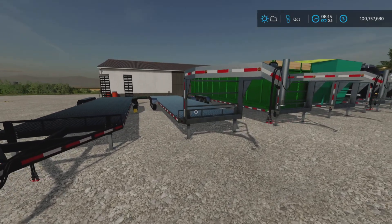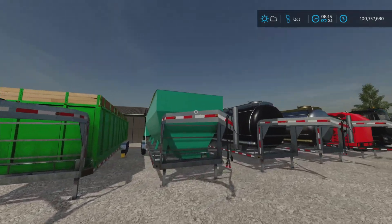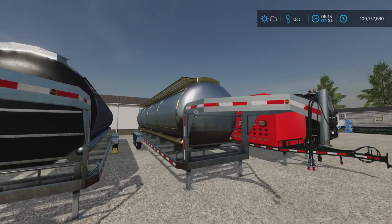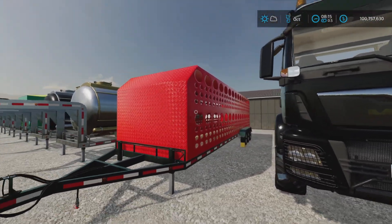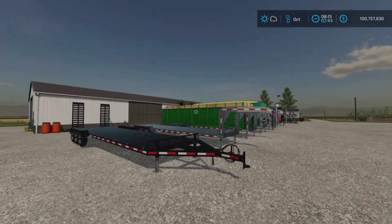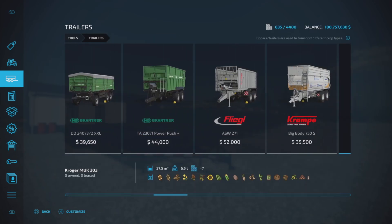Let's take a quick tour through the trailer types. We have the flat deck slash auto-load trailers, a tipper trailer, a fertilizer spreader, a tanker, a liquid manure spreader, and an animal transport. Let's go back to the trailers menu and go through the options.